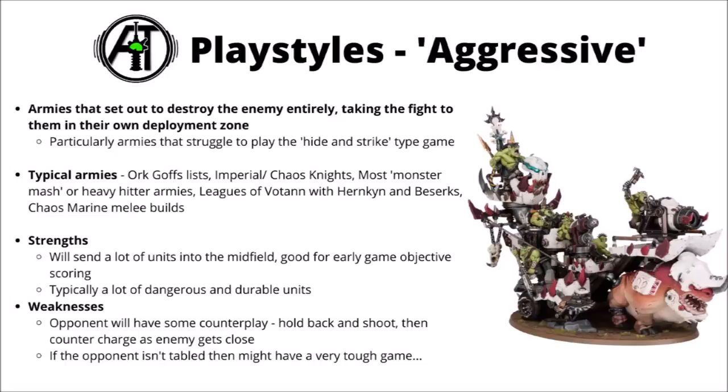In general, these sort of lists are usually going to want to jump up the board reasonably quickly, send a lot of units into the midfield, and this can have the side effect of some pretty decent early game objective scoring. Typically, just by the units that they're taking, you're usually going to have a lot of very dangerous and durable units — any combination of things that are fast, tough, and hard-hitting are good here, maybe followed up by a few grunts to hold objectives. As for downsides, being forced to be an aggressive army and one that isn't going to be able to sit back and hold tight does have its downside — the opponent will have some counterplay. They could hold back and shoot your oncoming army for a turn or two and then counter-attack very hard, potentially screen or move block, or if they've got better movement than you, potentially hide behind terrain and then jump out and get the first hit. It also means that if the opponent isn't tabled or having the majority of their army destroyed, you might have more trouble in the later game once a lot of your attacking forces are dead, and the opponent might get some uninterrupted scoring on objectives in the last turn or so.